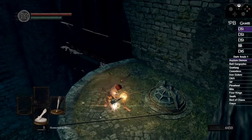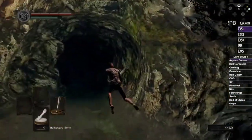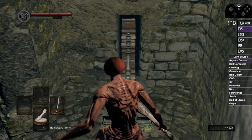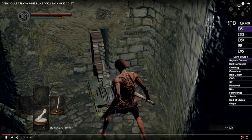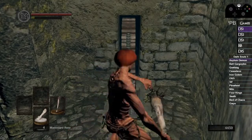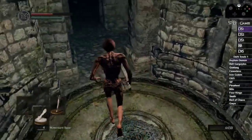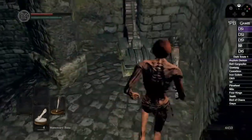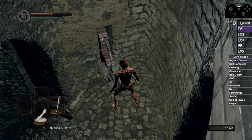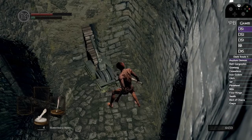You grab the Red Tearstone Ring and Homeward Bone back. Right here I'm setting up a situation to calculate fall damage. I pull the lever, then parry with my bare hand — I do a full bar of stamina, wait for it to come back, do one extra, and then jog off the platform as it's coming up. That takes away exactly half my health. The timing might vary by a few frames, but you can use the lift to generally set it up.